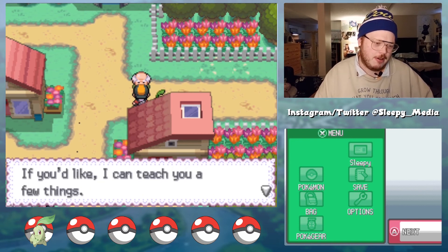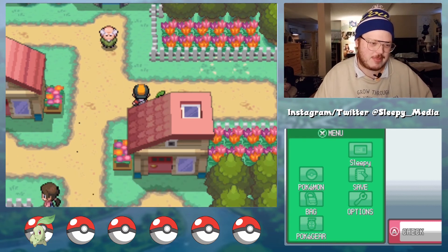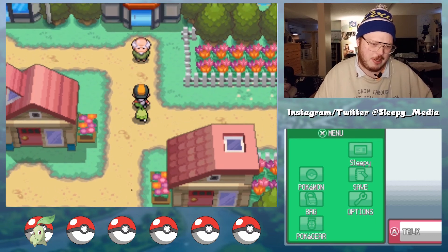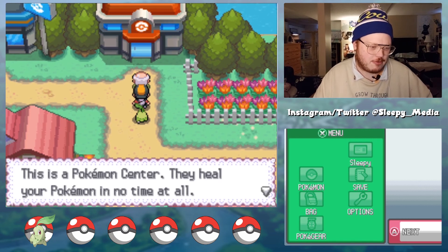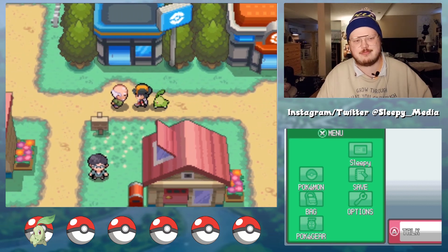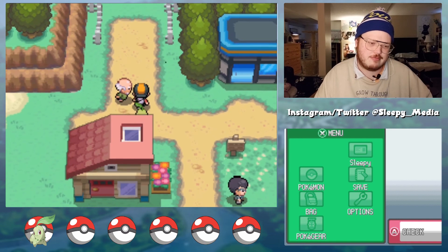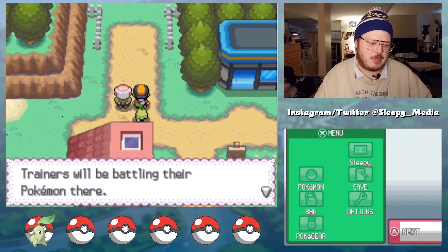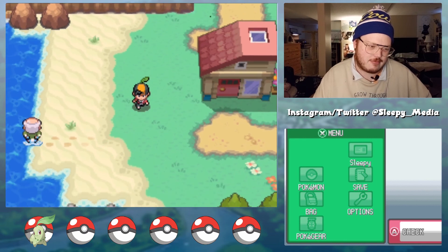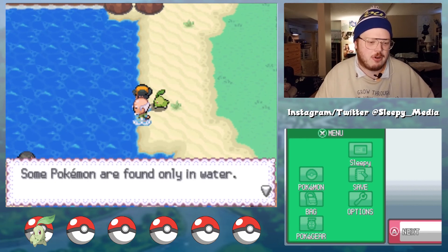Everyone is a rookie at some point — if you'd like I could teach you a few things, then follow me. This is a Pokemon Center — they heal your Pokemon in no time at all, you'll be relying on them a lot. This is a Pokemon Mart — they sell Pokeballs for catching wild Pokemon and other useful items. Route 30 is out this way; trainers will be battling their Pokemon there and a little farther you'll see Mr. Pokemon's house. And this is the beach — some Pokemon are found only in water.